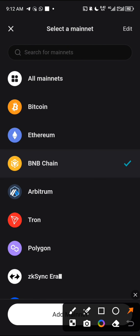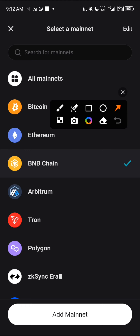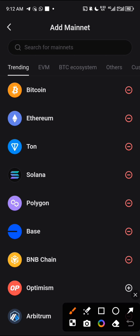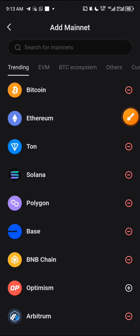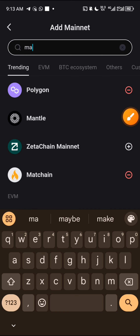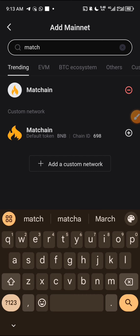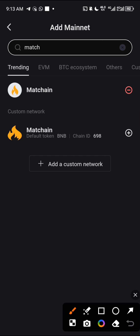Come to this section and click on 'Add Network.' Search for Match chain — type M-A-T-A-C. You can see Match chain there. Mine shows a minus sign because I've already added it. What you are going to see is a plus sign — all you have to do is click on the plus sign and you're good to go.